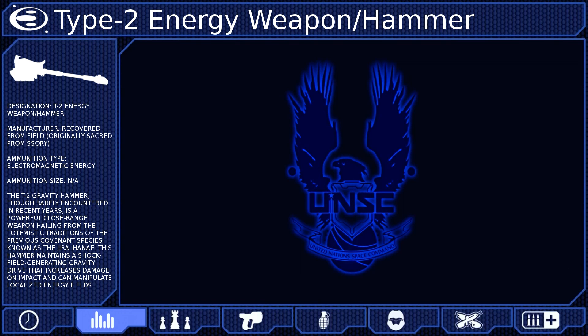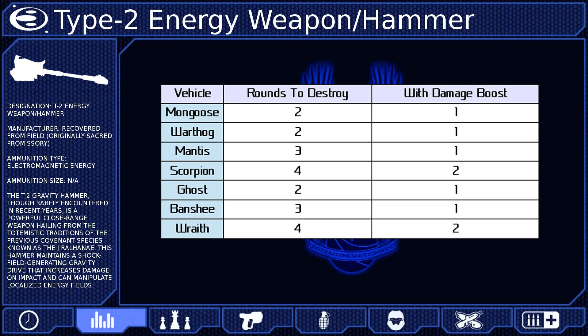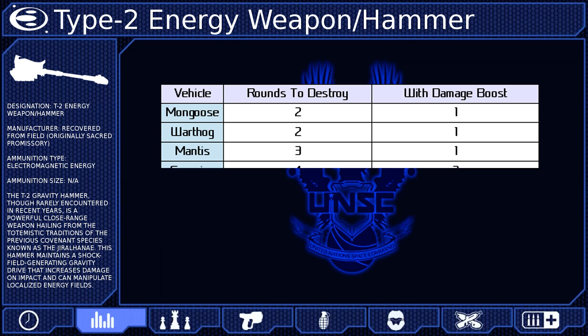The hammer is also surprisingly effective against vehicles. It can destroy most of them with only a couple of swings, and when coupled with a damage boost, it can one-shot anything but a tank. The shockwave can also knock most vehicles around and even overturn them, which effectively removes them from combat. Just be careful when destroying a vehicle because when the vehicle explodes, it does have a high chance of killing you.